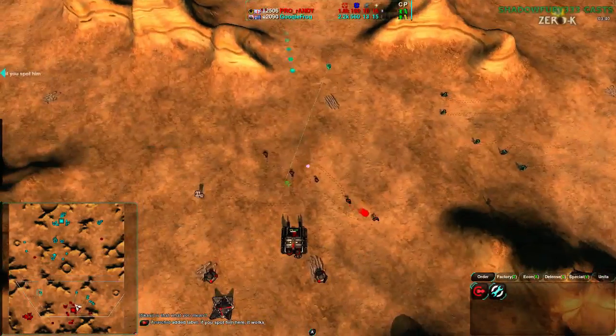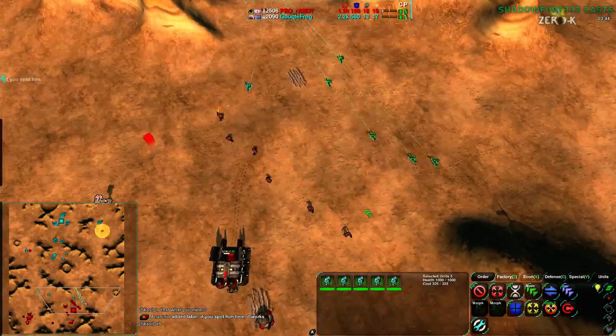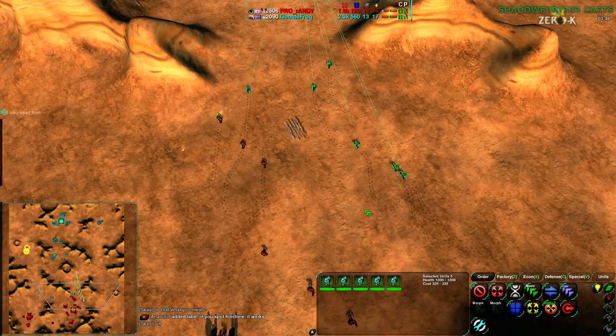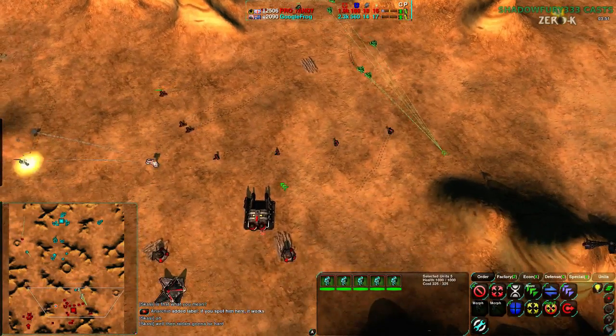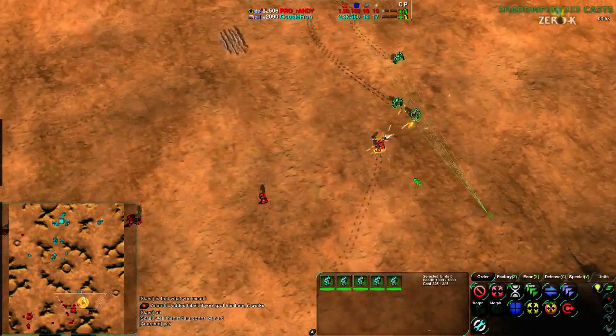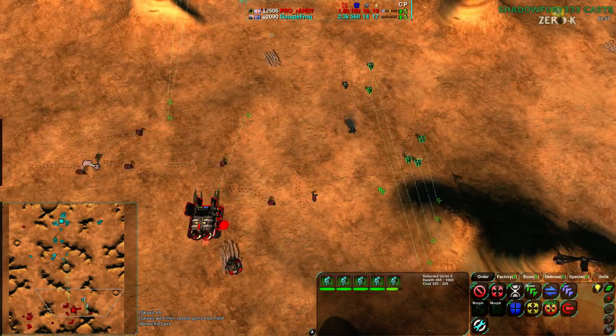The glaive on the right is not going to do much. The incoming glaives need to flank the line — they can't go directly. They're luring out some glaives but mostly just poking. Randy's line was too thin and he just lost a glaive for free.